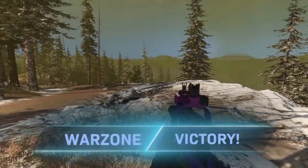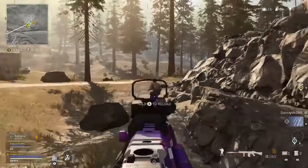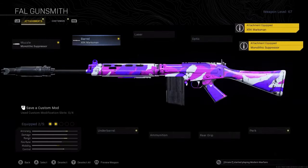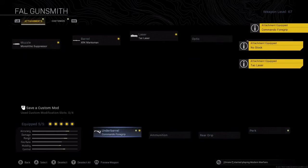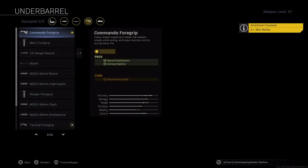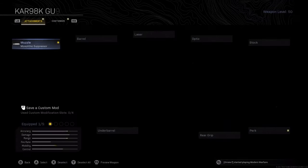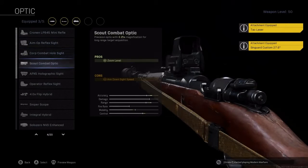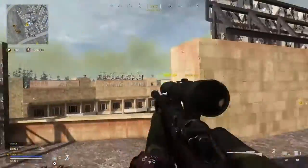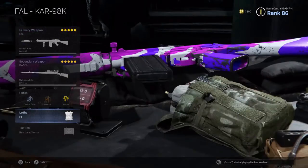My next class is my aggressive sniper class, pairing the overpowered FAL with the Kar98k — though you could swap the Kar98k for the AX50 or the HDR, they all work. The FAL uses the same build: Monolithic Suppressor, XRK Marksman Barrel, TAC Laser, no stock, and Commando Foregrip. If you want to use the FAL at longer range, swap no stock for an optic like the GI Mini Reflex and change to the Merc Foregrip. The Kar98k runs the Monolithic Suppressor, Syngard Custom 27.6 inch barrel, TAC Laser, Sniper Scope, and Stippled Grip Tape — fast ADS time to play aggressively and crack armor before finishing with the FAL. Perks: Double Time, Overkill, Amped, C4 and Heartbeat Sensor.